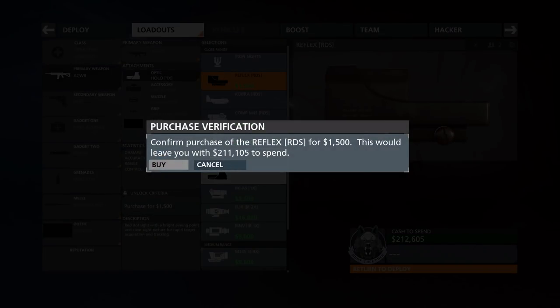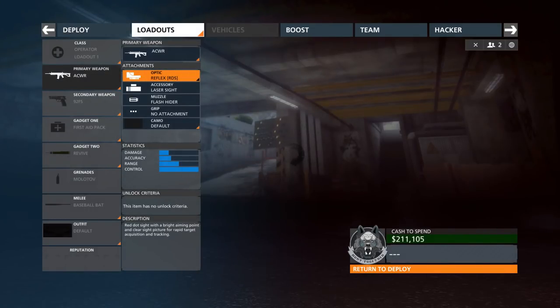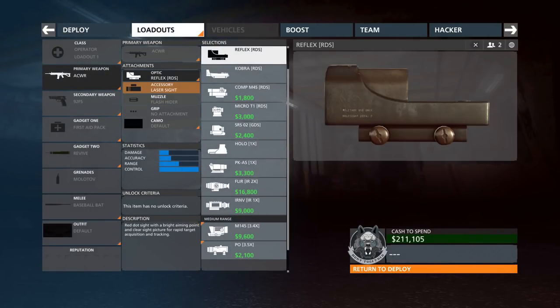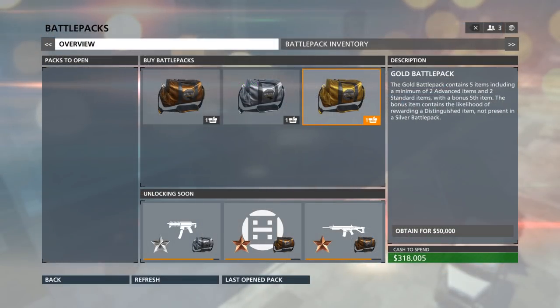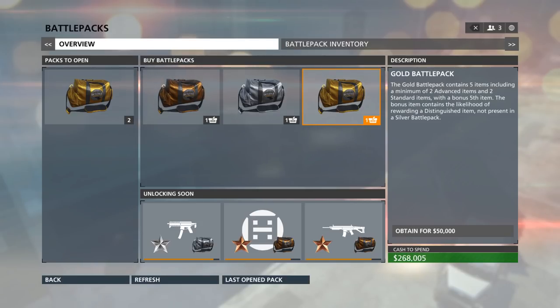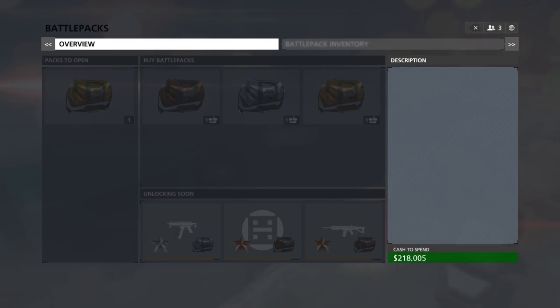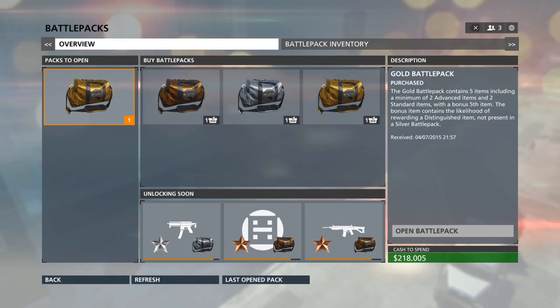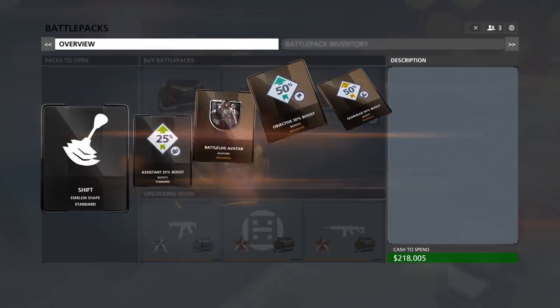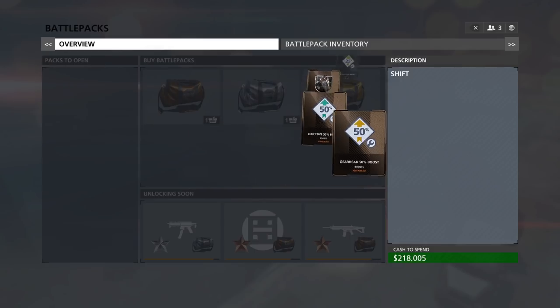Let players buy whatever they want with cash. Keep rarer weapons like the ARM and Knockout behind lengthy achievements, or available for absurd amounts of cash. That money is still going to pile up, so lock cosmetic customizations and personal items behind mystery boxes. The game already has battle packs, but because their value is hard to ascertain at purchase and is almost always zero, it falls flat. The mystery box model is much more solidly illustrated in CS:GO and is quite lucrative. Putting desirable things behind a fake money economy would provide a wonderful way of draining off that reserve player cash.